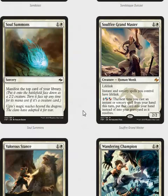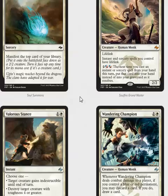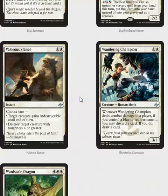Soul Summons is a bear with possible upside — I'd probably play almost all of them I get, just because two-mana 2/2s are more than fine in this format. Speaking of two-mana 2/2s, if you open a Soulfire Grand Master you'd probably just play it — it's just really good. Valorous Stance is one of the top white uncommons of the set; take it very highly if you're in draft, or play it if you are in white for the pre-release.